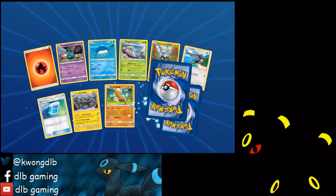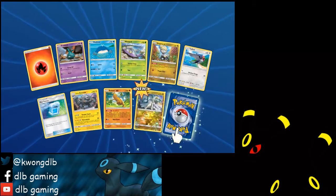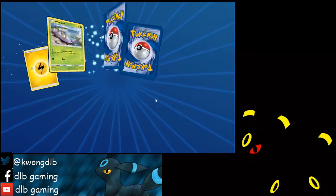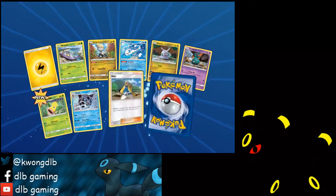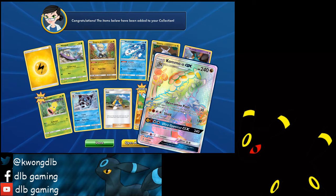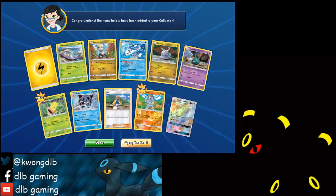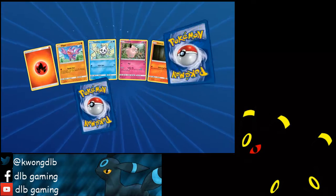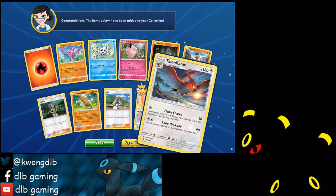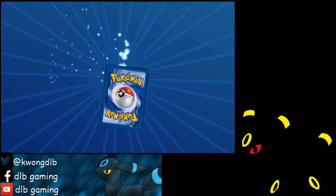Trubbish — I actually need some more Garbodor, which I don't get that much here. I think we've only opened one. Second rainbow rare Kommo-o GX — nice, nice, nice! I don't know how good Kommo-o is, so I'm probably just gonna trade it away and see if I can get other GX Pokemon from it.